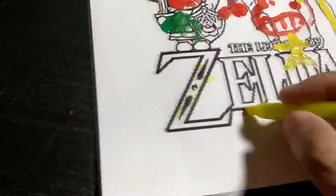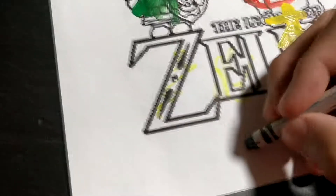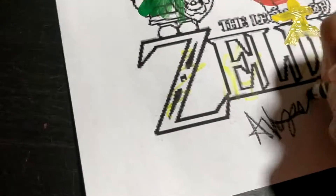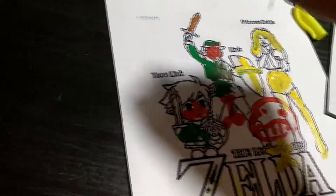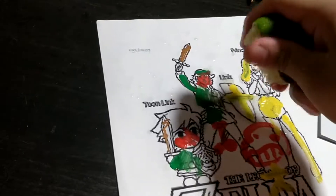Learn to highlight the important stuff, like your final exam in college. Can't forget my black crayon. An artist's gotta sign their thing. But before anything, you gotta add. Yeah, that's the stuff. This really should bring out the detail.